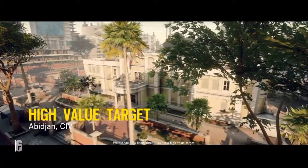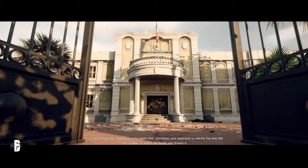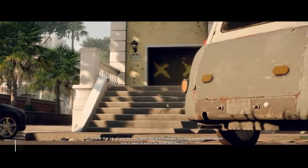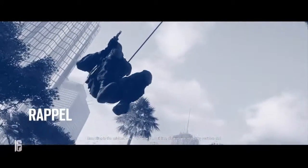We are facing a bomb threat against a high value target. It is crucial that you choose an entry point that minimizes your exposure to enemy fire and the time it takes to reach the bomb and disarm it. Rappelling is the quickest way to traverse the building.